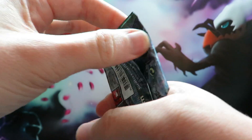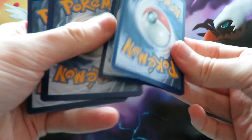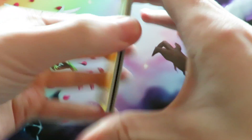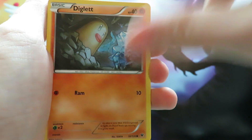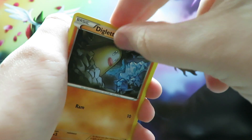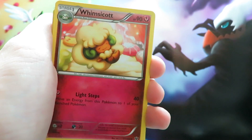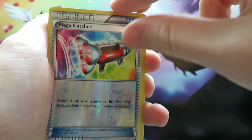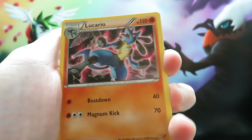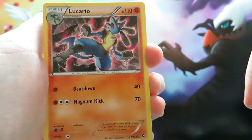Two to go. We'll go with Mega Alakazam next, hoping for at least one Ultra Rare. We start off with a Larvitar and then a Cropping, a Snivy, a Diglett, a Seal, a Braixen, a Whimsicott, a Fairy Garden Trainer card, and a Mega Catcher Reverse. Our last card here is a Lucario - non-holo but still a nice looking card. Magnum Kick does 70 damage.